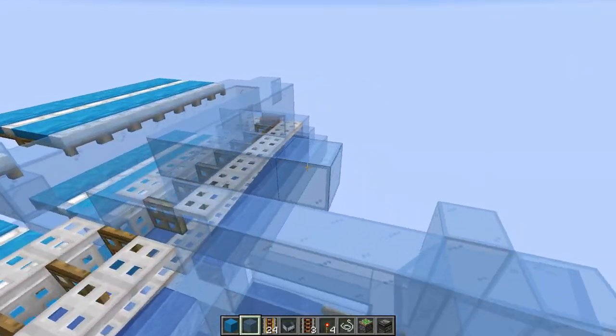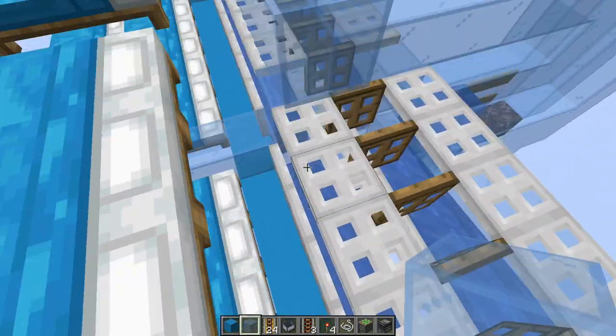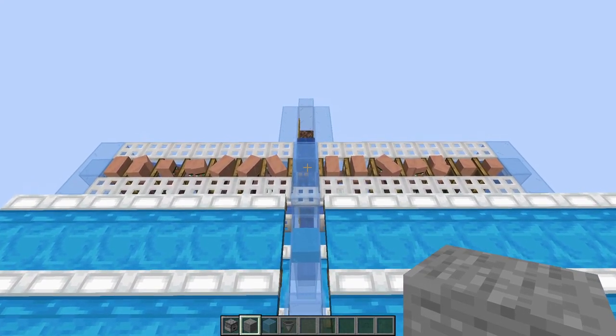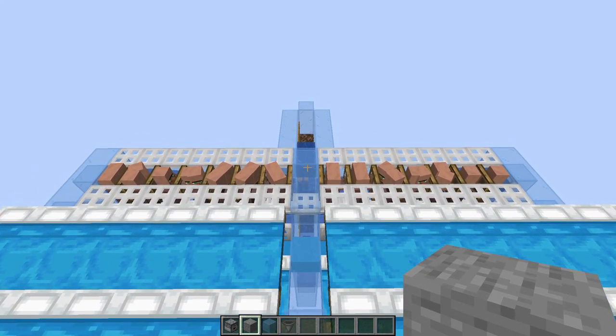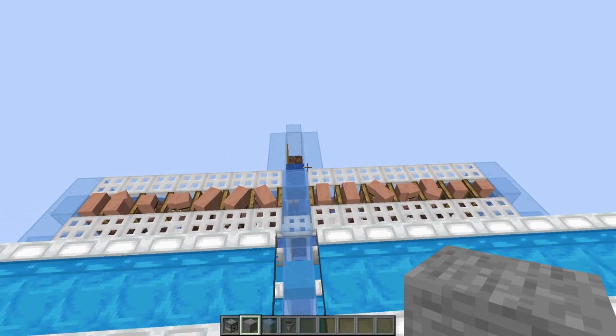Now that we've got all the villagers in the breeder, it is time to place the food droppers. This is where things get directional, and I couldn't begin to explain to you why this is necessary, but unfortunately we need to offset the droppers one block over to one side.